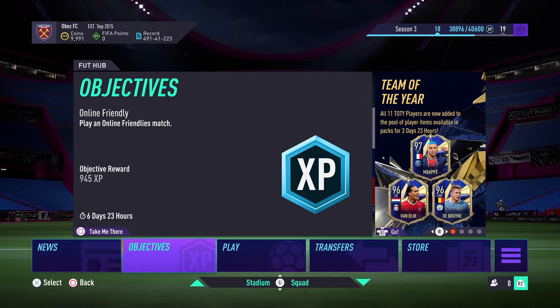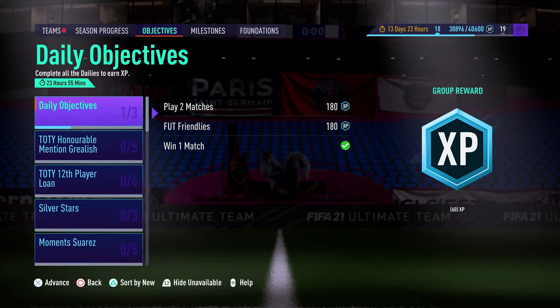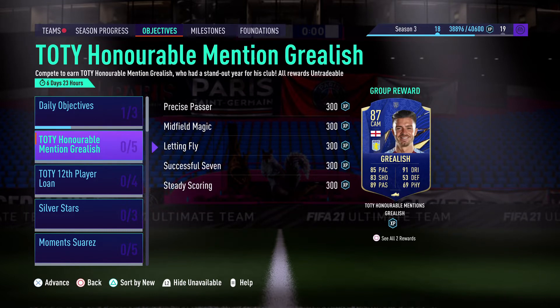Hey guys, what's going on? It's Hobes, back again with another video. This week we're taking a look at the Team of the Year Honourable Mention Jack Grealish that's just come out. I'm going to show you the best squad to do it, and also some custom tactics that should help you complete the objectives faster than if you just played normally. Alright, let's jump right into it.